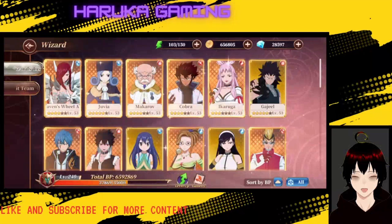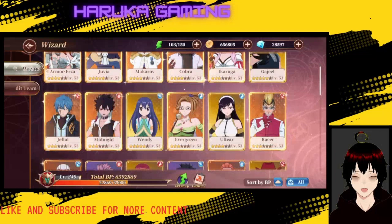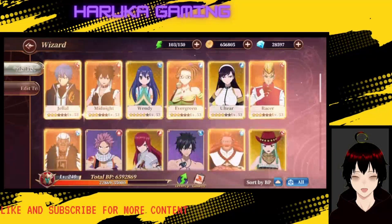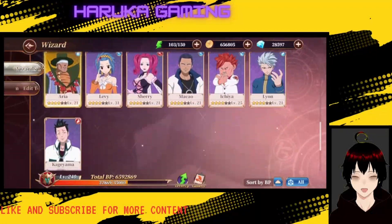We do have this character screen where you have quite a few characters. You can see the gold background on the SR characters, the orange background on the SSR characters, and then purple on the rare characters.